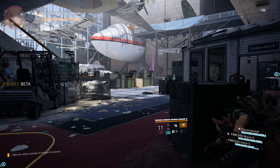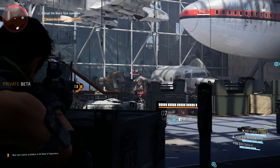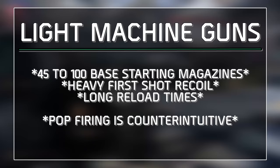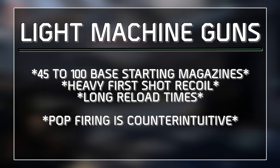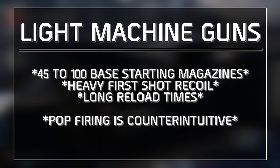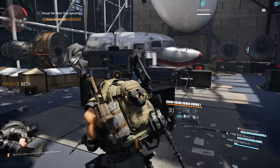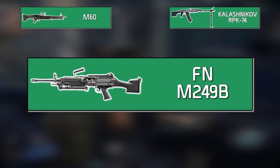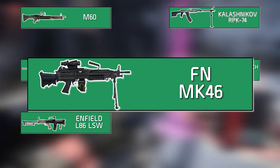Staying with full auto weaponry, let's cover light machine guns. LMG characteristics include 45 to 100-round base starting magazines, heavy first-shot recoil patterns, below average reload times, above average base damage numbers, and accuracy that tightens the longer you hold down the trigger — so pop-firing an LMG to keep it on target is actually counterintuitive. For The Division 2, agents will have six different LMGs to choose from, including the M60, three variants of the Kalashnikov RPK-74, the FN M249 Bravo, Heckler & Koch MG5, Enfield L86 LSW, and FN Mk46.